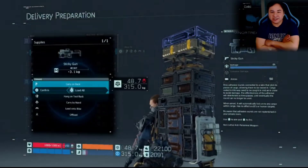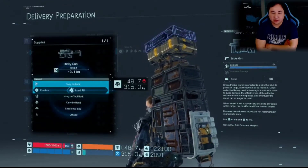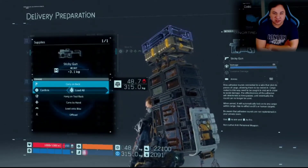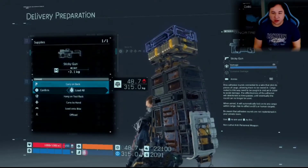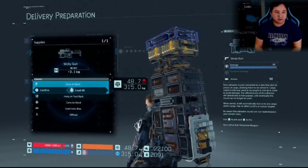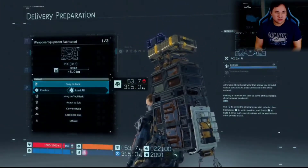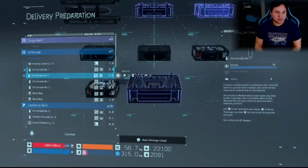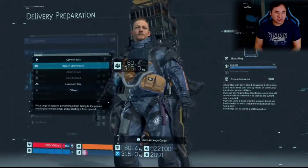A sticky gun fires adhesive rounds that connect to a wire sticking to cargo, allowing them to be reeled in. Cargo reeled in this way can be caught mid-air to avoid damage. The effectiveness deteriorates over time until the round can no longer be used. When aimed, it automatically locks onto cargo within range. It has no effect on BTs or human targets. Adhesive rounds are not replenished in your private rooms. This is an interesting tool. May as well get a couple and experiment with the Number Two grenade too.